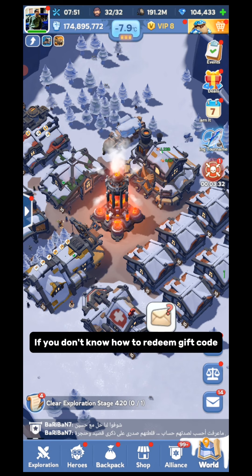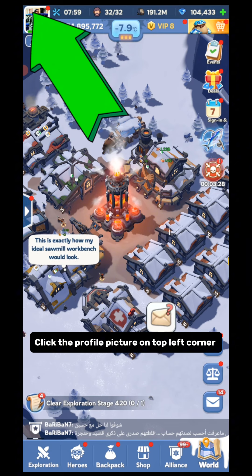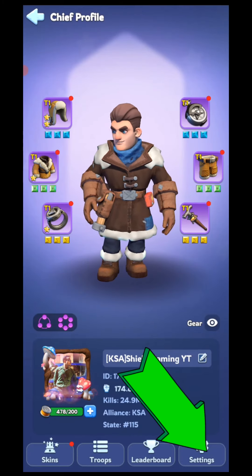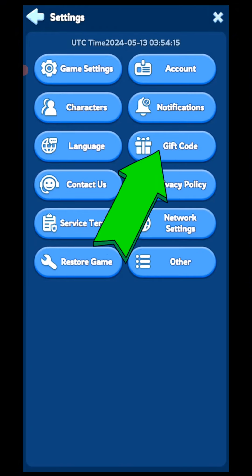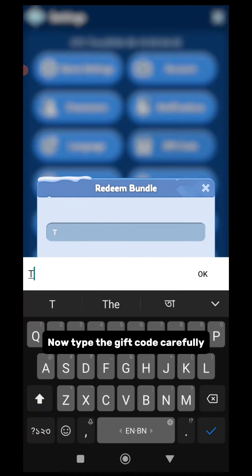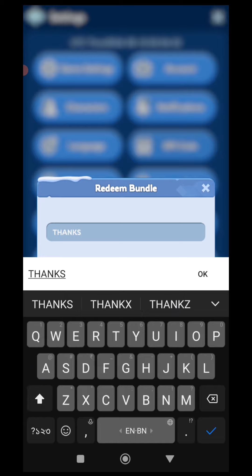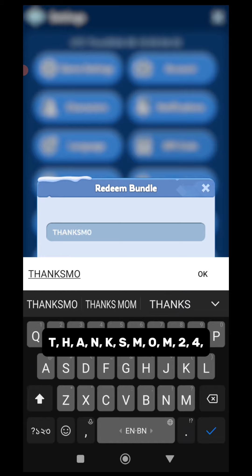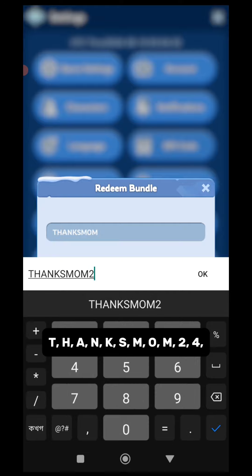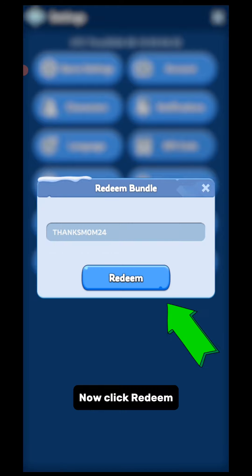If you don't know how to redeem a gift code, click the profile picture on the top left corner. Now go to Settings. Click on Gift Code. Now type the gift code carefully: T-H-N-K-S-M-O-M-2-4. Now click Redeem.